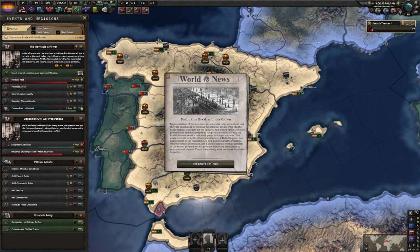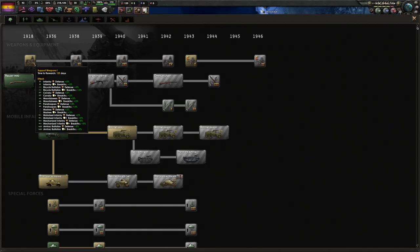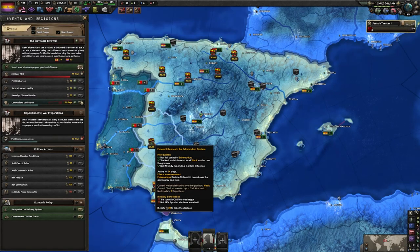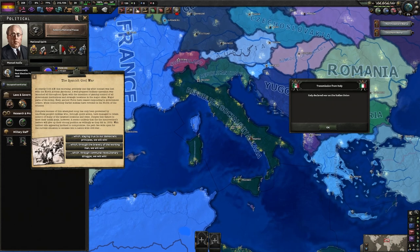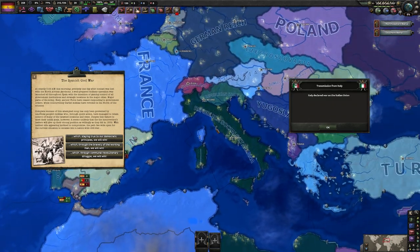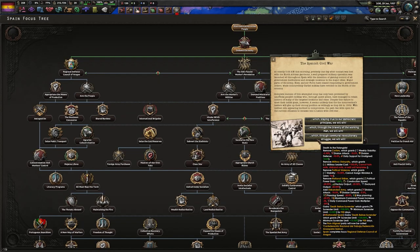The Dominions break with the crown — looks like Britain is going monarchist. Let's get support weapons one and secure this region. Cut their fronts in half; that's going to be important so I can squash the south and contain them in the north. At the exact same time our civil war has started, Italy has gone to civil war as well.